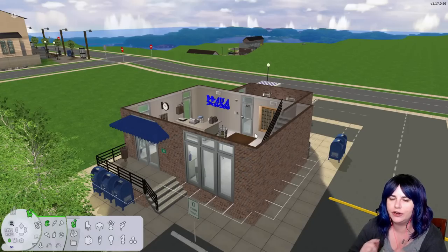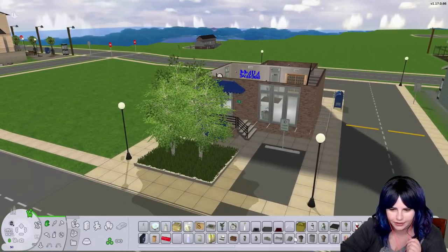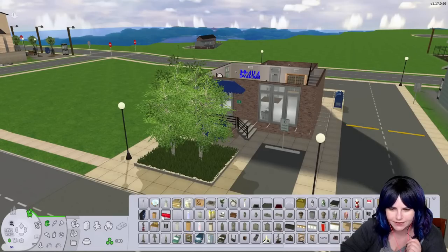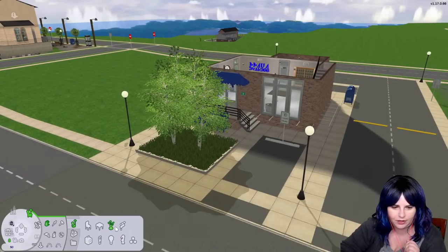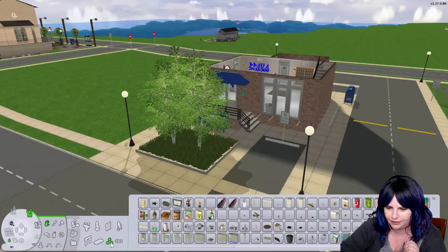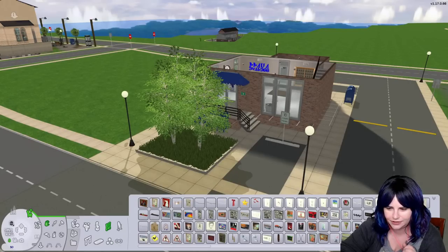Living off postcards seems rough — that's why we're going to give her a government salary. She's going to be the Sim walking around delivering mail, and I think we're going to do a plastic surgery type situation and give her the mail carrier career using custom careers. I'm also going to put the institutional sign here so that she doesn't actually go to work when she's at the lot and still gets paid.